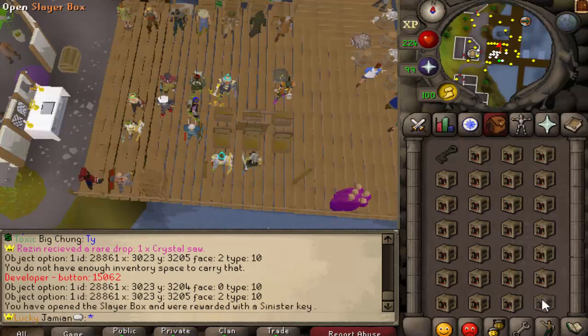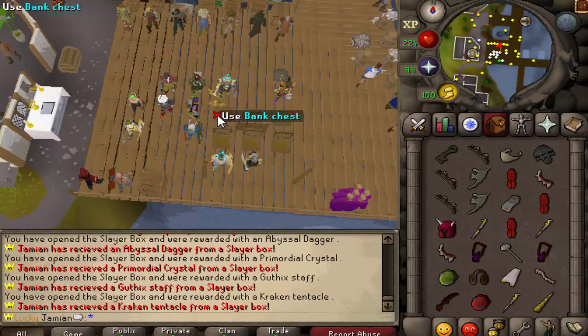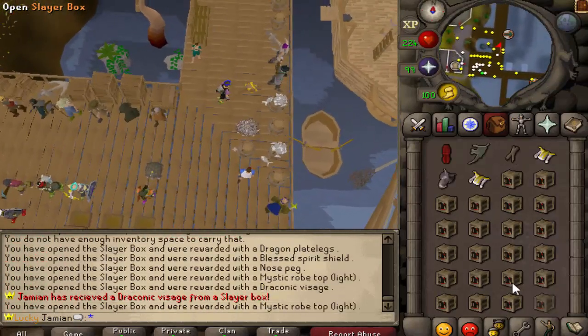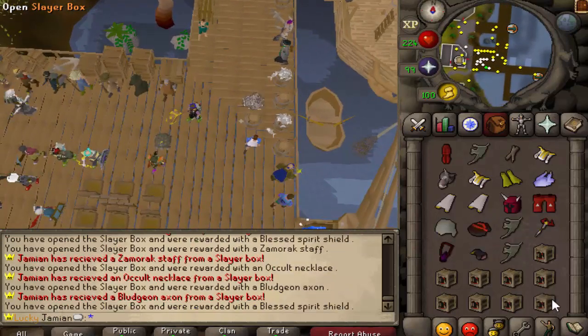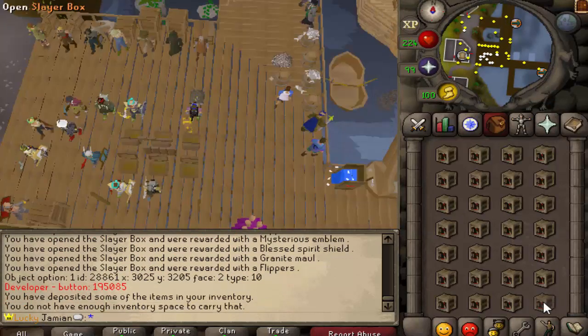So let's open some. You can see a wide variety. You generally get something better than you don't — there's more good items than bad items. So you know the drill: I'm going to open them all, I'll organize the bank, and then I will resume with the loot.